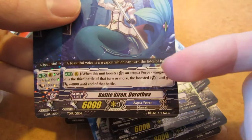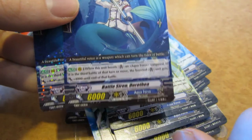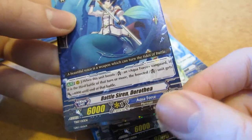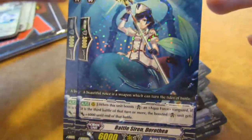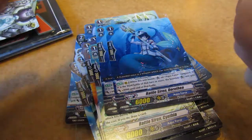We also have two Battle Siren Dorothea. When this unit boosts an Aquaforce vanguard, if it is the third battle of the turn or more, the boosted unit gets 4000. That's really good for this deck because your vanguard will most likely always be the third attack — part of Aquaforce mechanics.